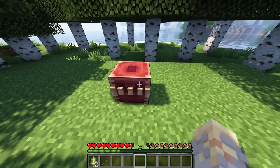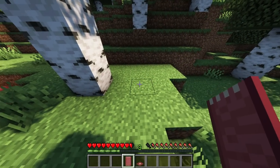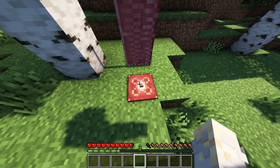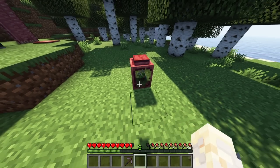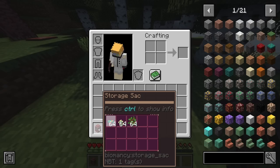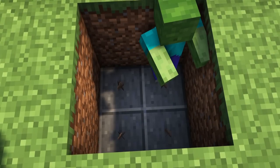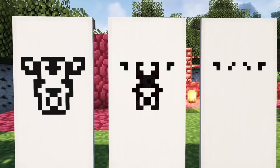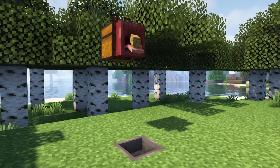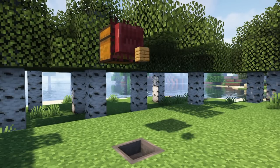Some of the most interesting blocks are the fleshkin chest, which sticks out its tongue when you open it, and the pressure plate that can be toggled to react only to its owner or to all players. The storage sack is a cheap alternative to a shulker box and displays its content when hovering over it. Defend your base with bone spikes to impale any enemies. There is also a new banner pattern, and every 24 ticks the tongue will extract three items from the storage behind it and drop them on the ground.